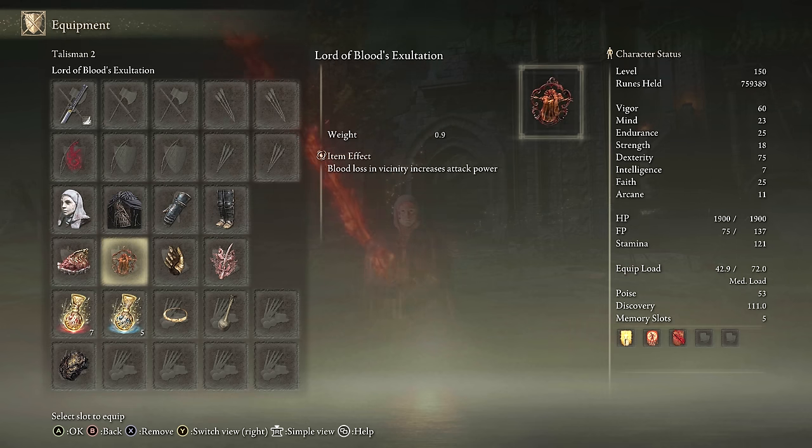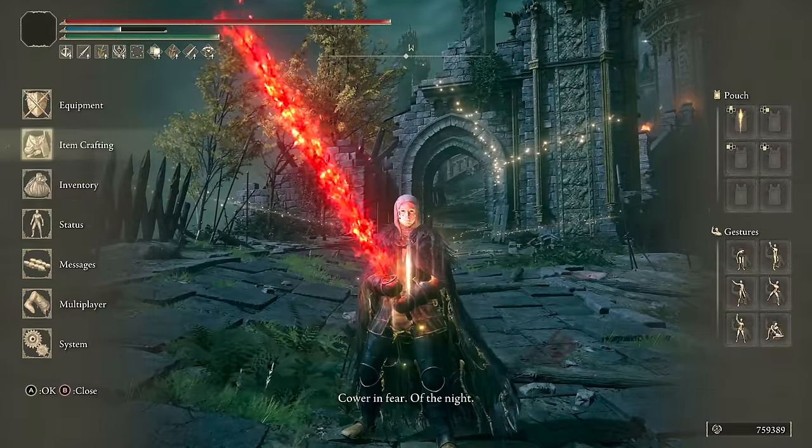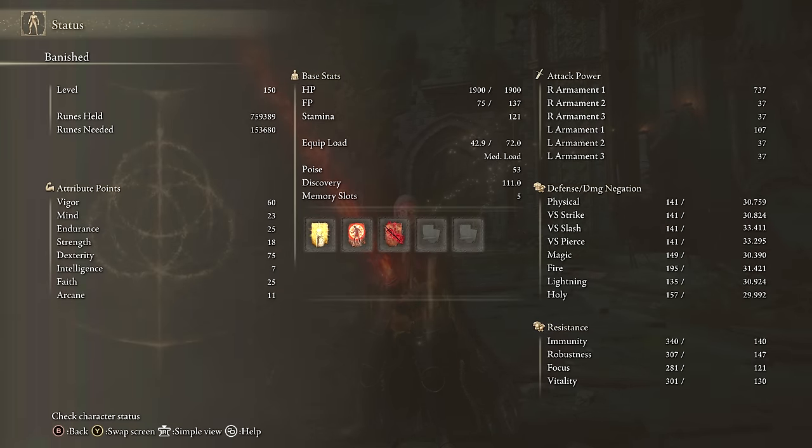For equipment: Nagakiba in keen affinity with Bloodflame Blade, any seal for buffs, White Mask, Shard of Alexander, Lord of Blood's Exaltation, Millicent's Prosthesis, Rotten Winged Sword Insignia, Thorny Tear, Faith Tear. Stats: 60 Vigor, 75 Dexterity. Using Golden Vow, Flame Grant Me Strength, and Bloodflame Blade for buffs. Feel free to pause if you need to — I do go through these relatively quickly.